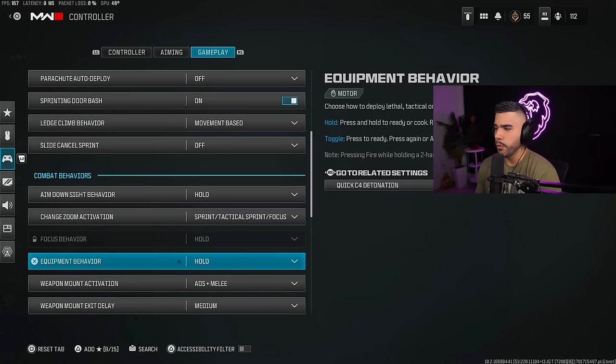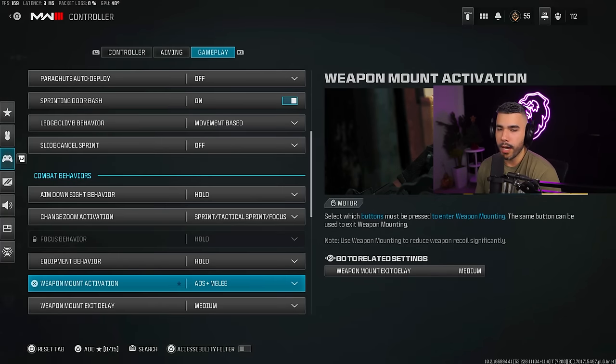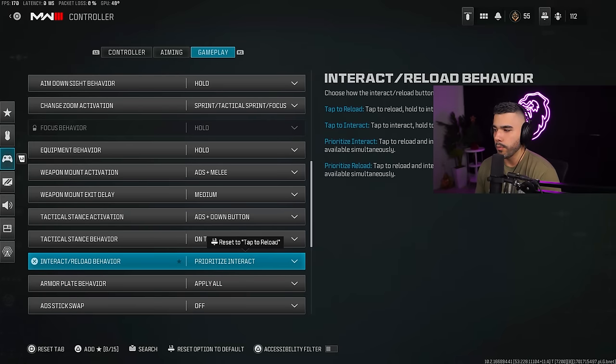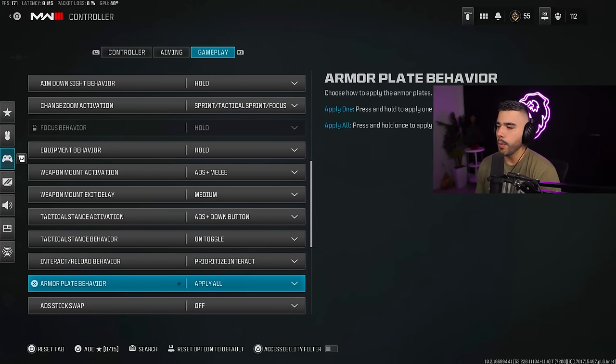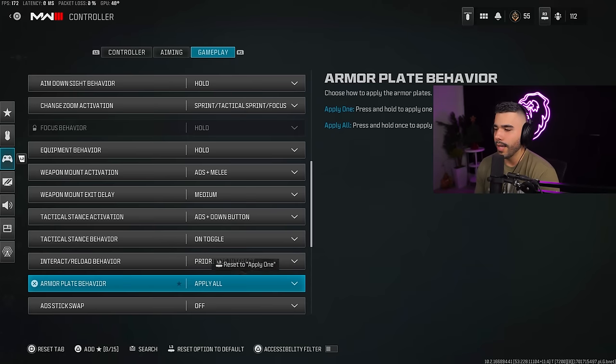Combat behaviors: hold sprint for tactical focus, hold for weapon mount activation — I do ADS plus melee to mount. Interact/reload behavior — I like prioritize interact over everything. This lets you grab loot quickly just by pressing square, very quickly grabbing everything. This is what people who've been playing Warzone for a long time use. Armor plate behavior: apply all is another big one — it starts plating you up completely and you can cancel any time. With apply one there's a delay; you definitely want to use apply all.